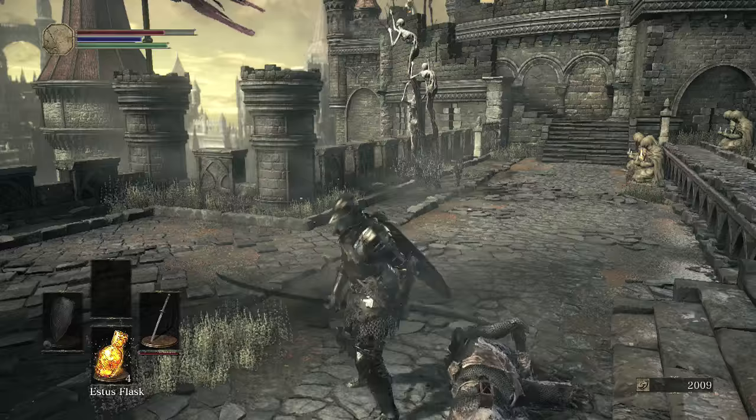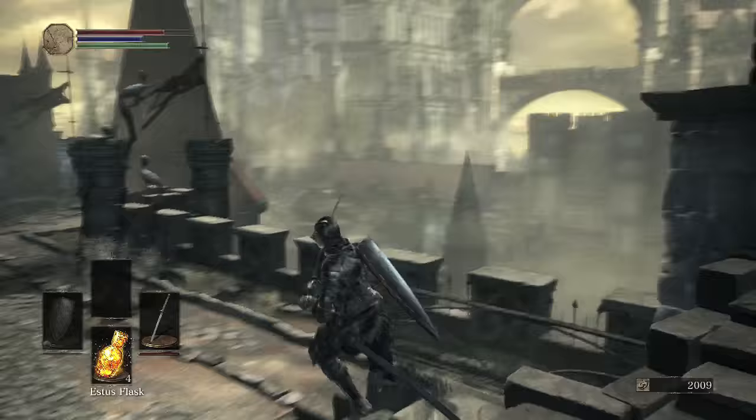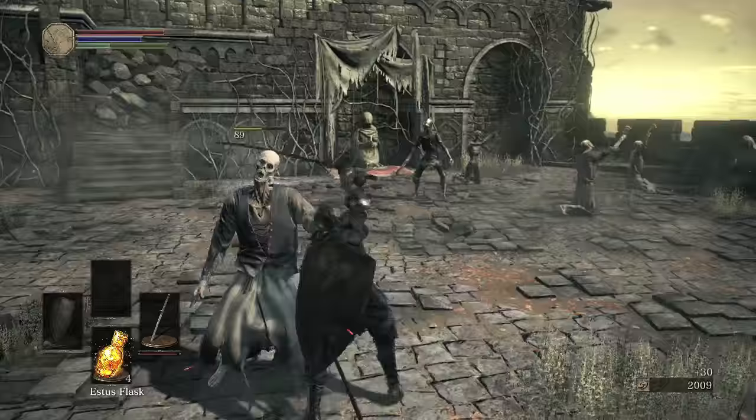We actually got a Titanite Shard from this guy, which is part of the reason I'm going this way. This way is actually a dead end until you get a shortcut a little bit later on. We also have more statues that are all praying with candles. There's a specific reason I was going this way, which was partially for a Titanite Shard — and then there's another thing I wanted to get here and show off.